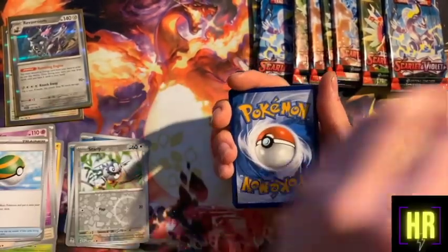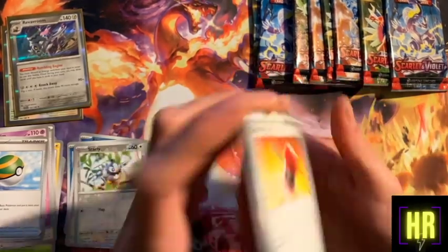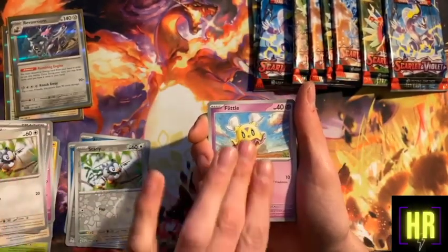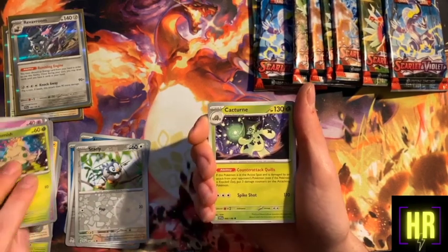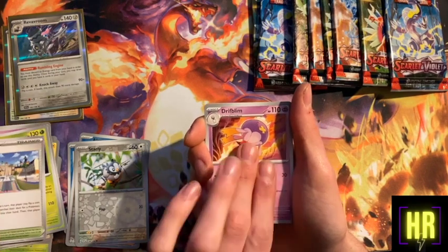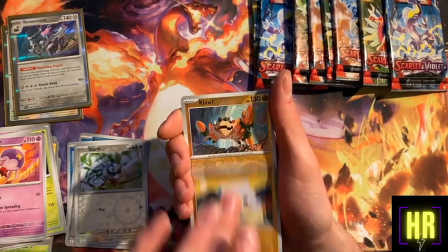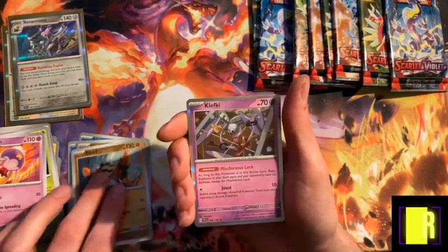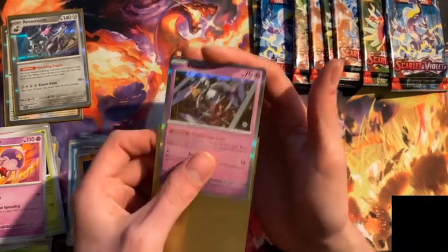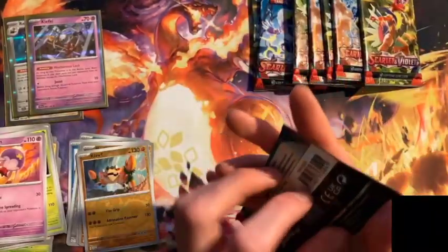Surely their values should end up being the same as what a normal rare would have been in previous sets. Crushing Hammer, Starly, Shroomish, Kecleon, Meditite reverse - the reverse hollows are much better looking than they've been in previous years. Cloth, a Klefki - three hollows so far.